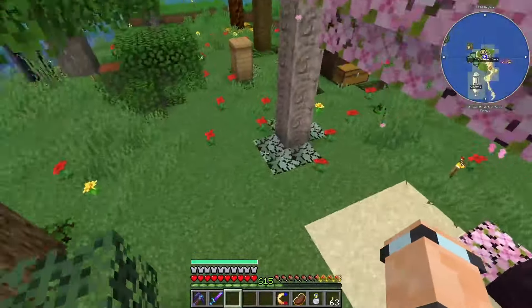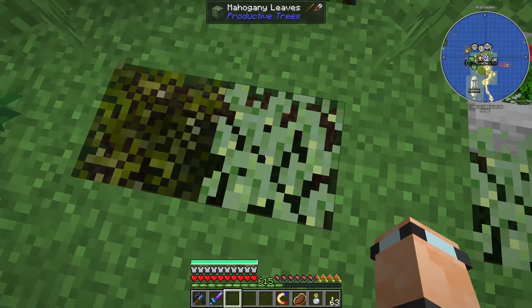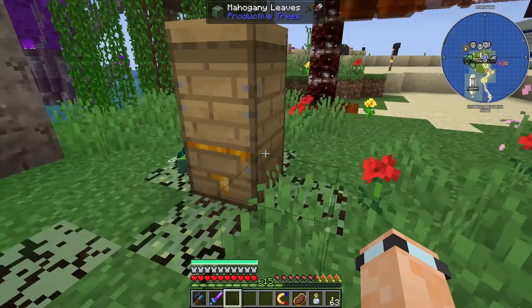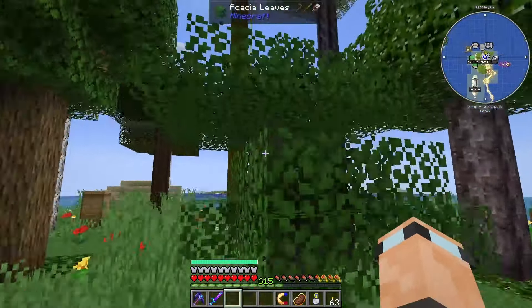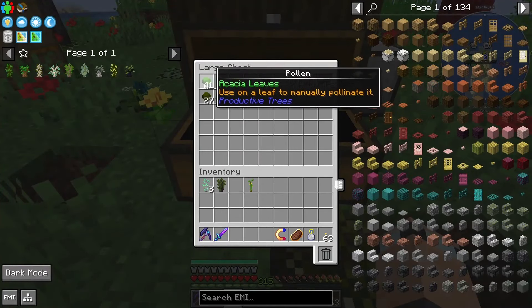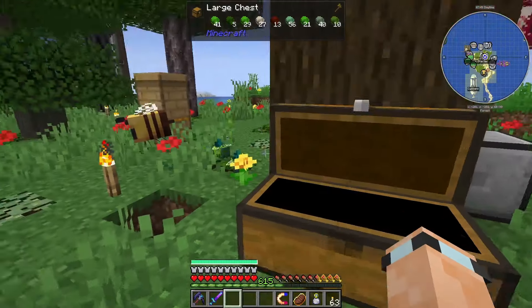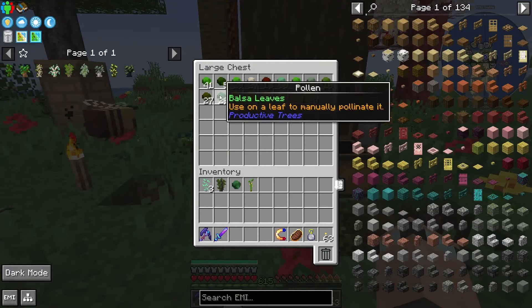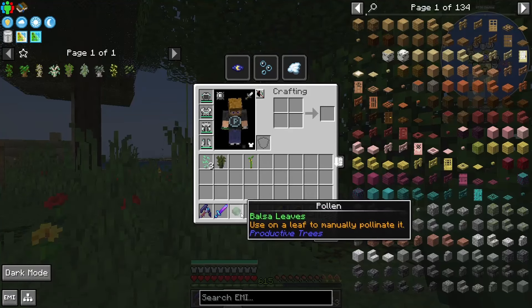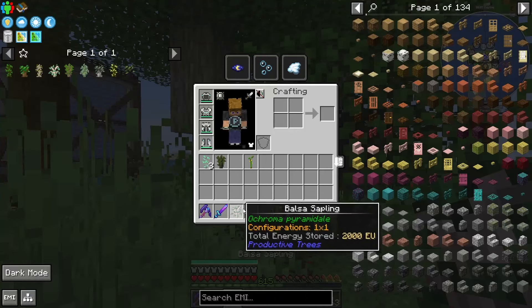This is my chest full of pollen over here. You can get the bees to randomly give you one of the pollens to use, and you can use those pollens on any of the other trees. If I take this balsa pollen and use it on, let's say, this acacia — if they don't breed together, you'll just get a balsa sapling from this. I actually don't know if these two breed together, but yeah, we got the balsa.